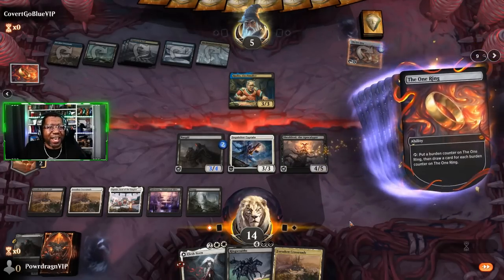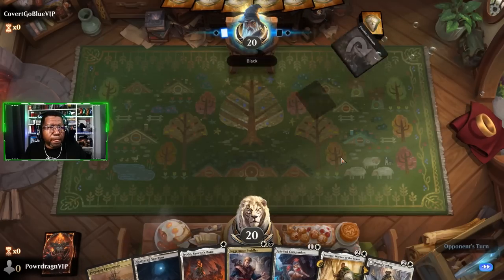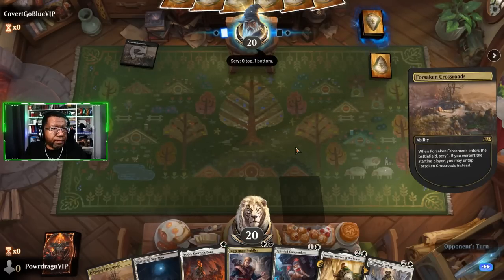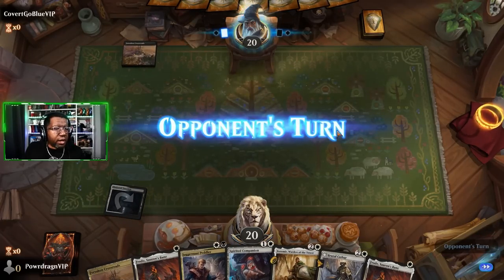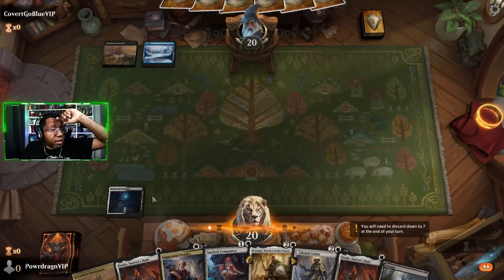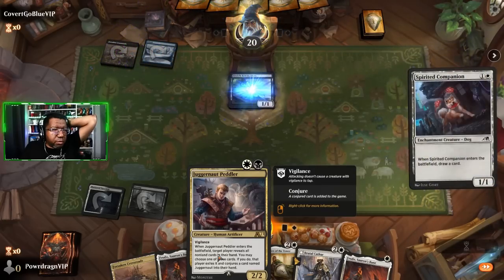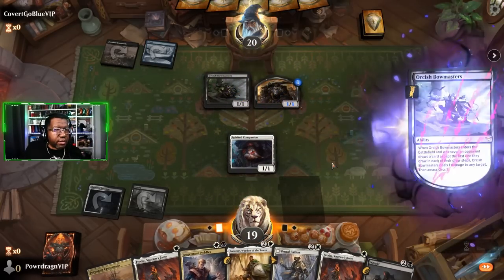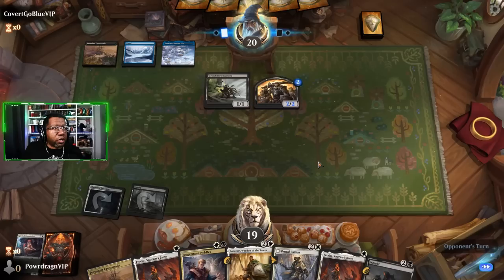Stack them up for max value. We'll keep this. Lots of Forsaken Crossroads being played today and rightfully so. I could play Frodo but then I can't really do anything with him, so I'm just going to play this and try to get a Spirited Companion for some other cards - I think that's better value here. Then next turn we can try to Peddler. That's pretty good I guess, to kill our little dude. This is a much better start for us here.